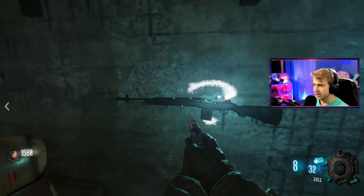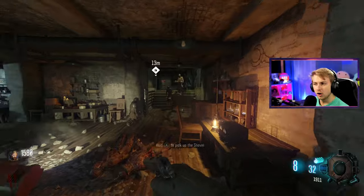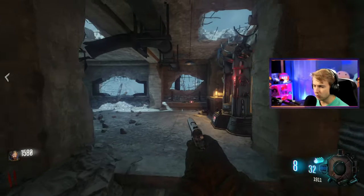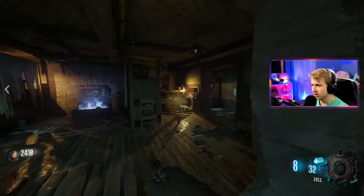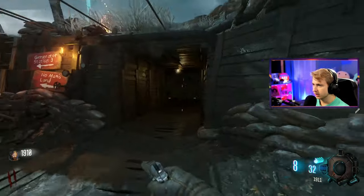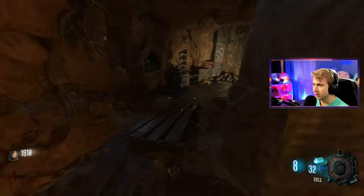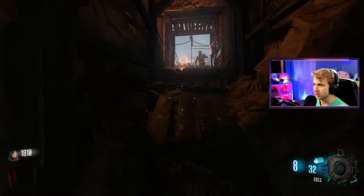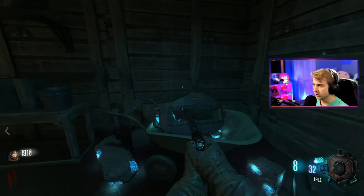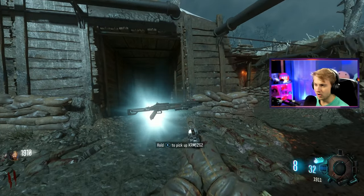We have the DMR over here as a wall buy. All the wall buys have been replaced with Cold War weapons. I'm going to go through this way so it's all new. Nothing down here - it's been a while since I've played Origins so I'm going to have to remember where everything's at. There's one shield part. What is this - the KRM? Okay, so maybe it's not all Cold War weapons. I think they planned for the dig spots to have those weapons, so that's different.